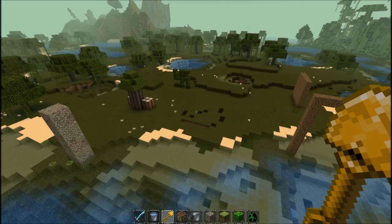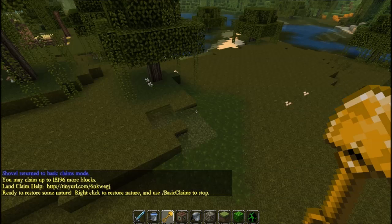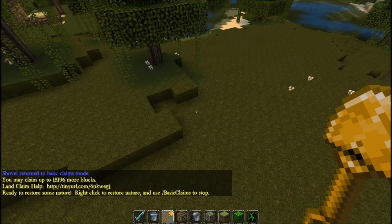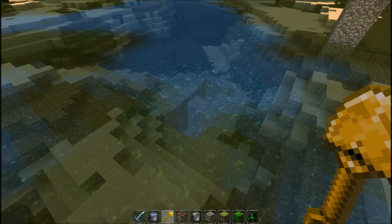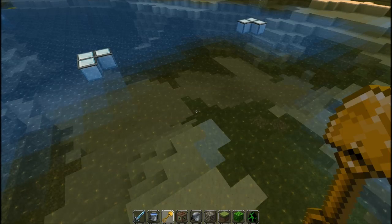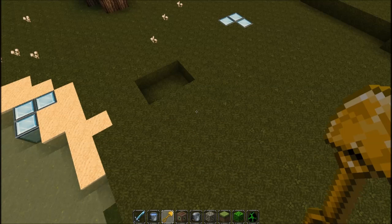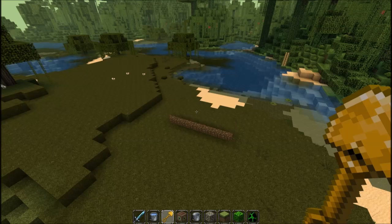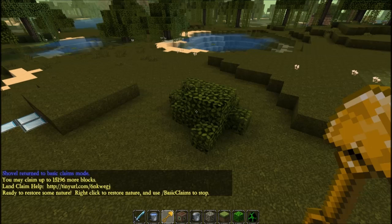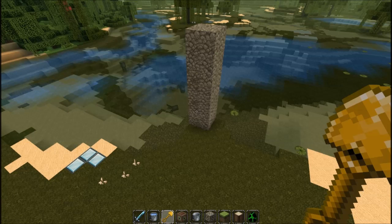Of course, anything built from non-natural blocks is easy to fix because it's obvious it was placed there by a player. But what if a griefer builds something with natural blocks? Single block towers, spilled fluids, water craters, surface ripples, potholes and trenches, walls, leaf constructions, log constructions, even stone constructions.